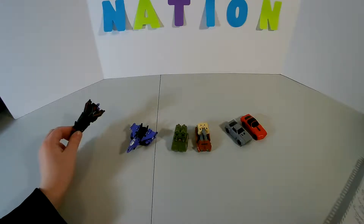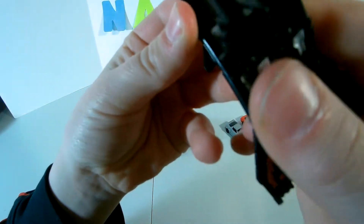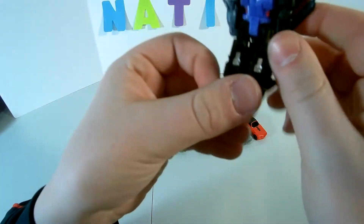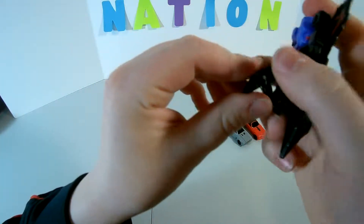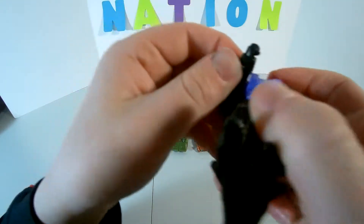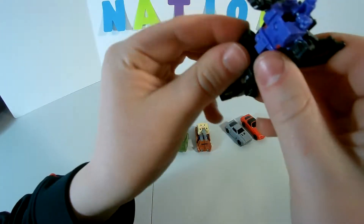So we'll just get down to transformation. Starting with Viceper — untab the legs, he's got those two that just sit in there. Pull those down, split them, flip the feet, and fold them up. Take the other one, fold it up. Then take the arms and untab them from the wings — there's a little tab right there that'll just tab into there. Fold the wings back a notch.